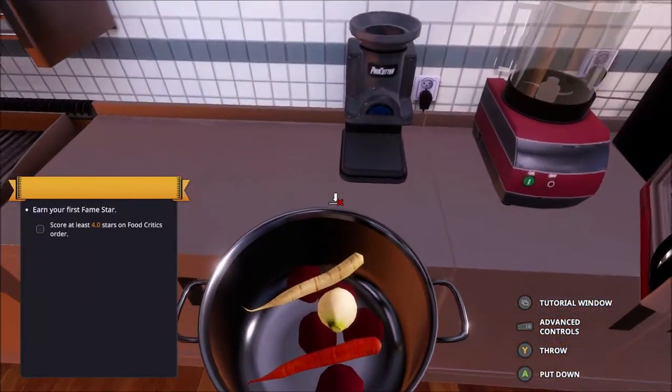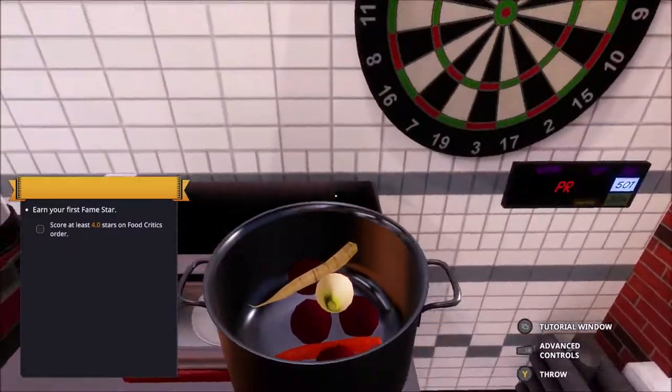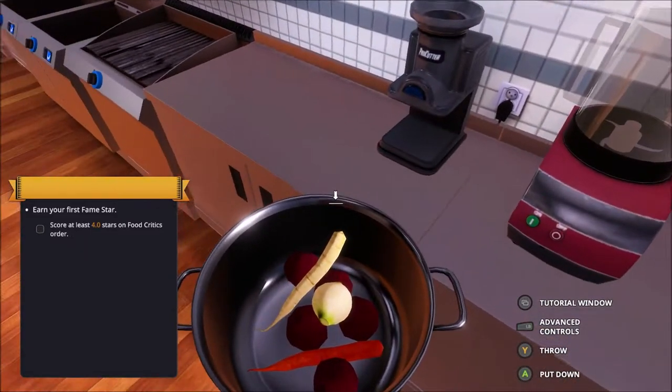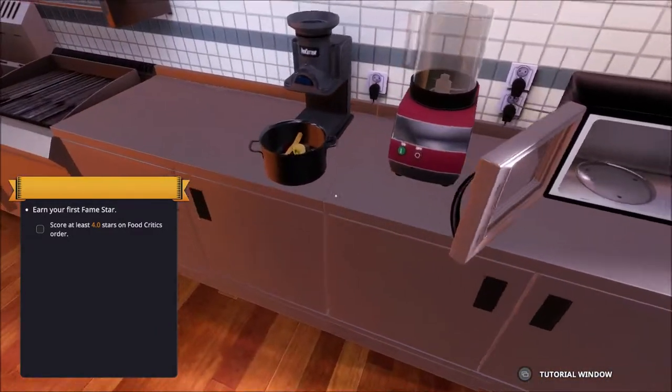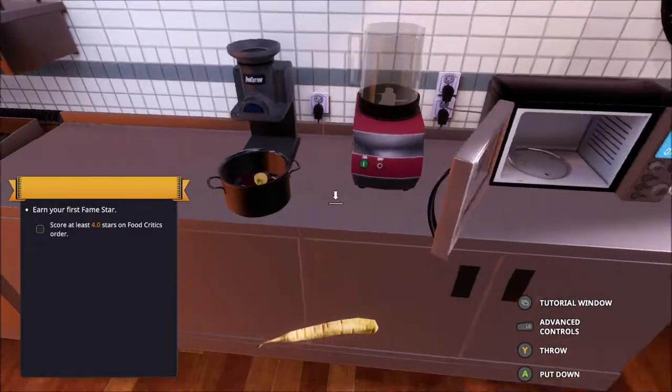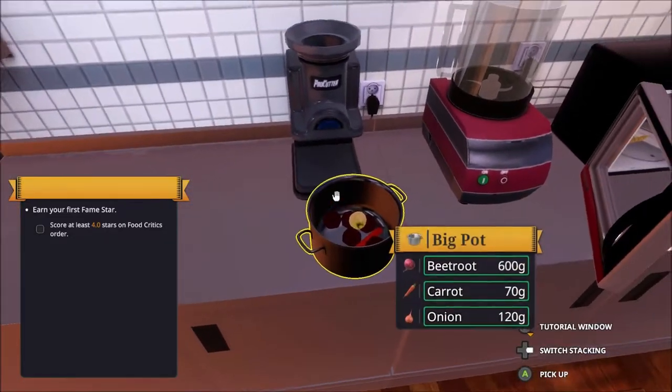So that I can bring it over here. Can I - no, don't hit the door. Can I put it down anywhere here? Can I put it down on top? It's going to be difficult, isn't it? Right, open this. Thank you. I'll put it in. Okay, right, we're getting somewhere.